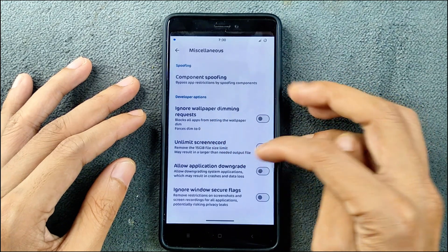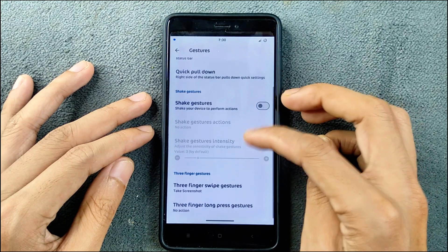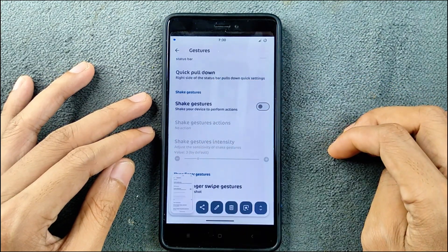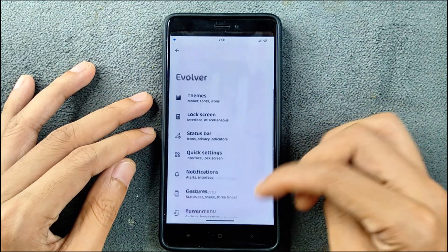In the gesture section there are a few things: quick pull down, shake gesture, and three-finger swipe to take a screenshot — that is available. As you can see, you can take a screenshot, so those things are working.